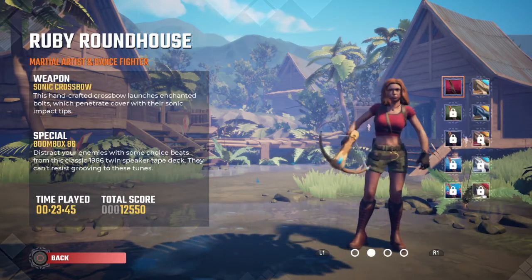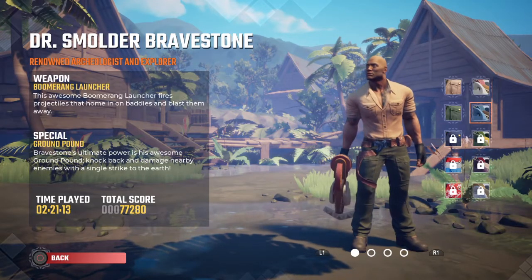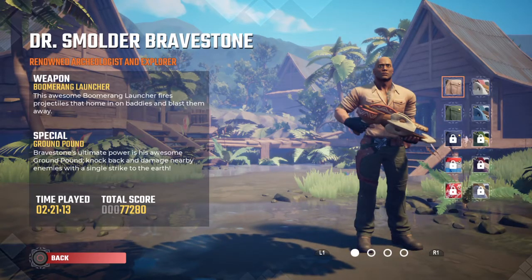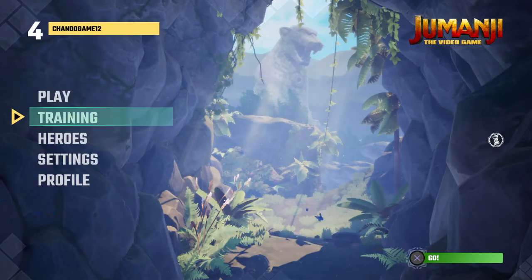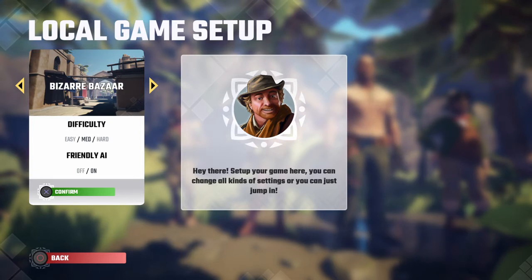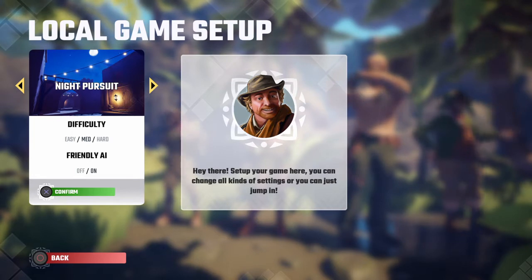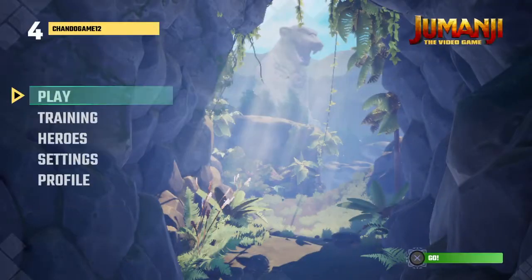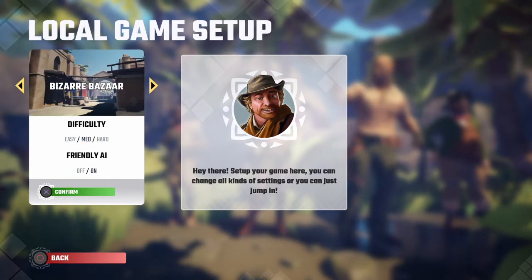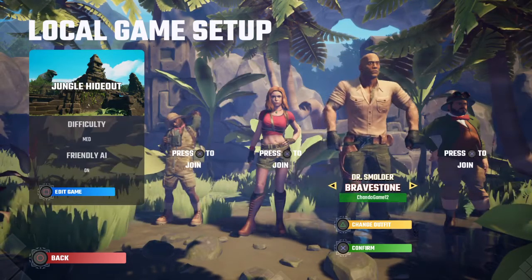So we're just gonna go into the game and put on our heroes. Which one? Let's go for this one. We can choose from these options - I think we're just gonna go the normal one. Then we can set up the game - you can change all kinds of settings. Let's go for medium difficulty. How about we start off with the Jungle Hideout because this one sounds quite cool. So we're going for medium, Jungle Hideout.